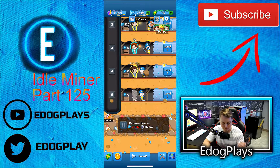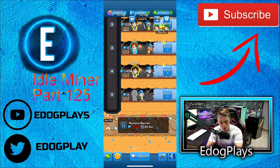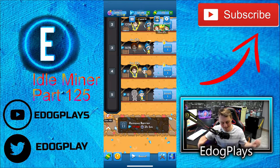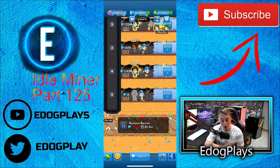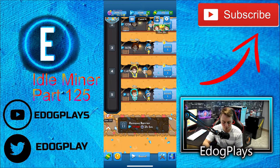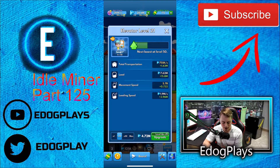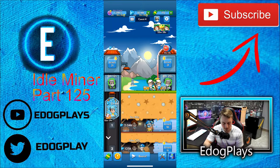There we go — 107 million. We need 795 million to go ahead and start unlocking the barrier. This is the easiest one though, that's why it kind of sucks — there's only two hours and five minutes. That's only two ads we'd have to watch, and it would be really cheap in terms of super cash to speed that up. I wish it was the next one or the rank 10 one, but unfortunately it's not.